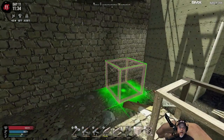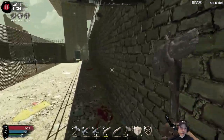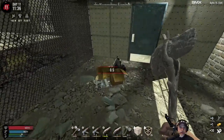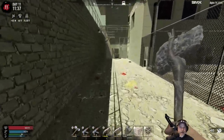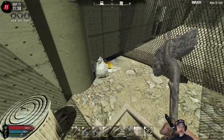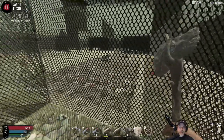I repaired some holes in the wall. This wall is in pretty good shape though — if we stay here for any length of time, I'll probably upgrade it to concrete. I dug down here to get some clay so I could make some cobblestone.